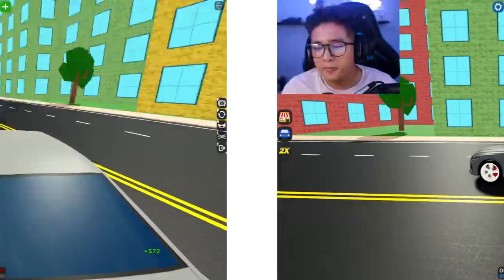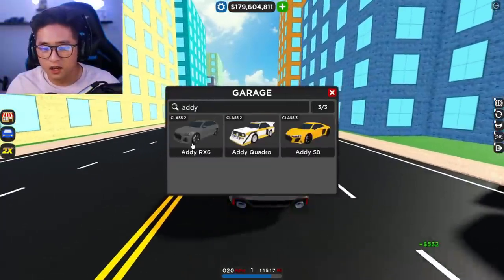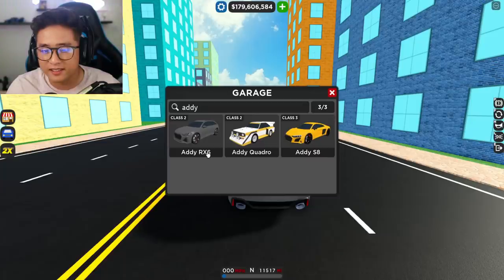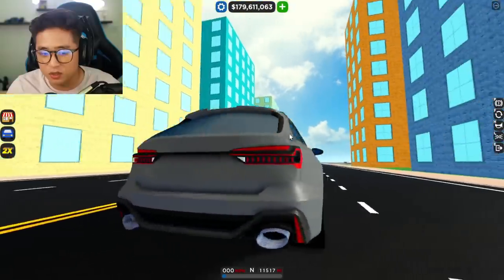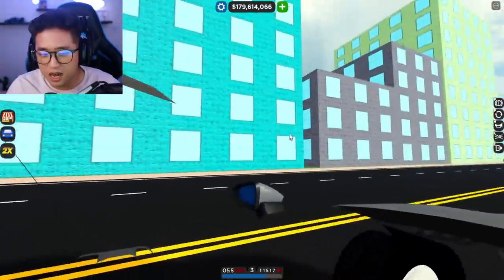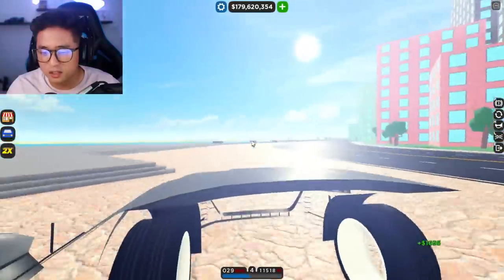The next car is the Audi RS6. You can find it in your garage if you already bought it. In the game it's called the Audi RX6. You can see this one doesn't have an interior right now — it's fully tinted, just like the previous car, and when you look inside there's absolutely nothing: no wheels, no seats, nothing at all.